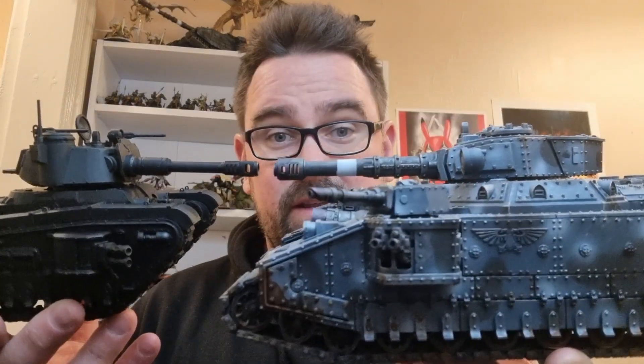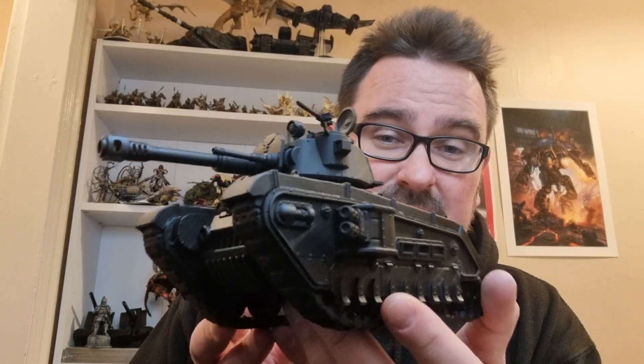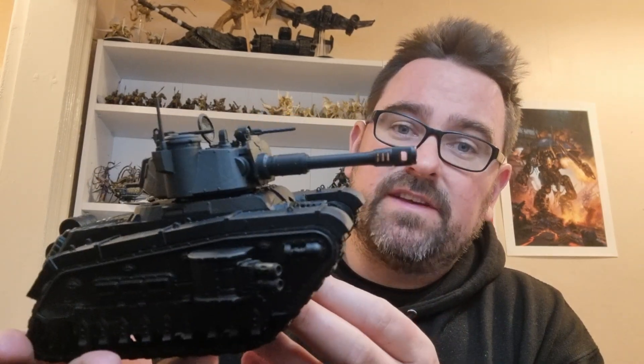The Rogal Dorn is the latest and greatest tank for the Imperial Guard. If you've got the Cadia Stands box you'll have the rules, or you can just go on Wahapedia. It's certainly been positioned as an automatic in any army, and while it's not been released yet, it'll be between £50 and £60 in the UK. I've got a 3D printed one and it's lovely — bigger than I thought to be honest, and works out to be about £20–£25 in the UK just for the resin costs.